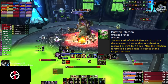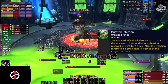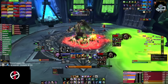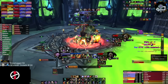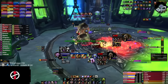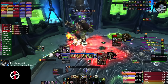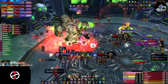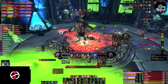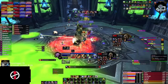Rotface will occasionally do a slime spray in a frontal targeting a random player — melee should just go behind him, and ranged can dodge it. The main mechanic is Mutated Infection: a random player gets infected and after 12 seconds spawns a small ooze. The first small ooze you basically ignore and just heal the player a bit more. When the second ooze spawns, bring them together and they form a big ooze. This big ooze is tauntable and should be kited around the outer ring by your off-tank — DK tanks are great for this. Do not take hits from the big ooze; just kite it. The oozes have a pulsing AoE, so dodge them to reduce damage taken.